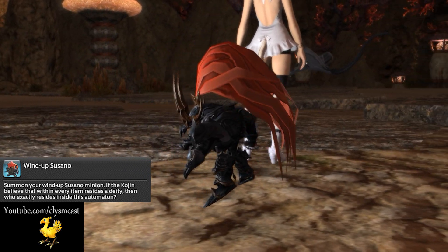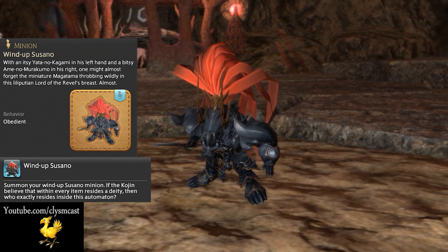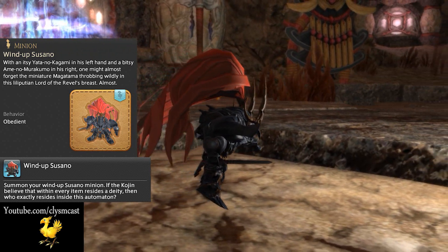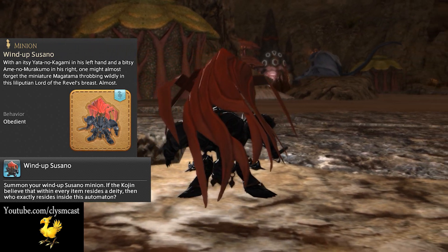His main summon guide text reads: "With an itsy Yata no Kagami in his left hand and a bitsy Ame no Murakumo in his right, one might almost forget his miniature Magatama throbbing wildly in this Lilliputian Lord of the Revel's breast." Almost.